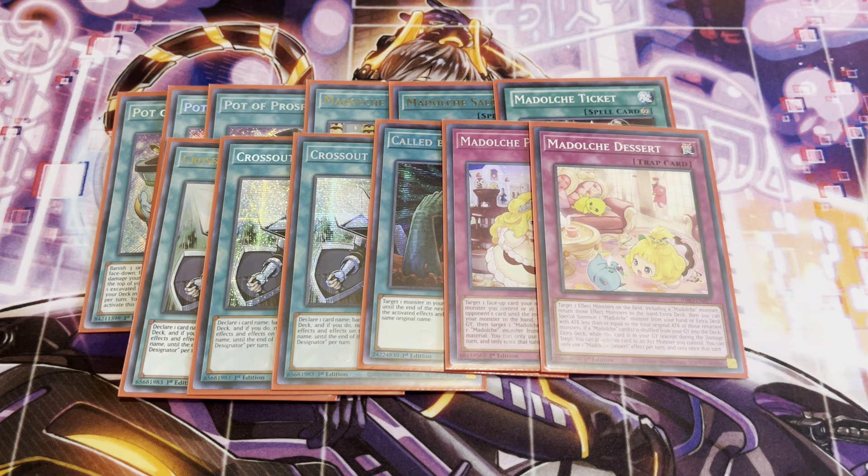Moving on, I'm playing the one new Madolche Dessert. This one is basically Get Out, but I think it's way better than Get Out. You can target two effect monsters on the field including one Madolche monster — so you're technically targeting three monsters. You return the effect monsters to the hand or extra deck, then special summon one Madolche monster from your hand or extra deck with attack less than or equal to the original attack points of those returned monsters. You basically return your Madolche monster and just bring out an Exceed monster. Also, if a Madolche card is shuffled back from the graveyard into the deck or extra deck while this card is in your graveyard, you can attach this card to the Exceeds monster you control as material — essentially adding a free material that cycles itself. You can only use one effect of this card per turn and only once that turn.